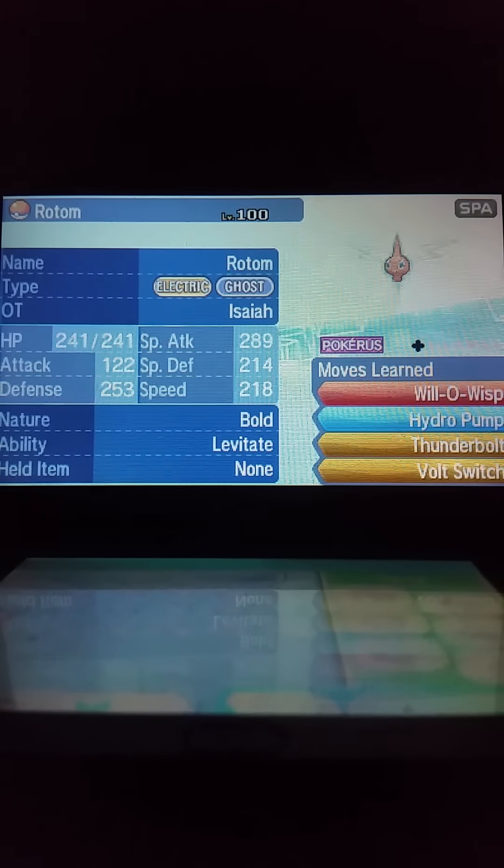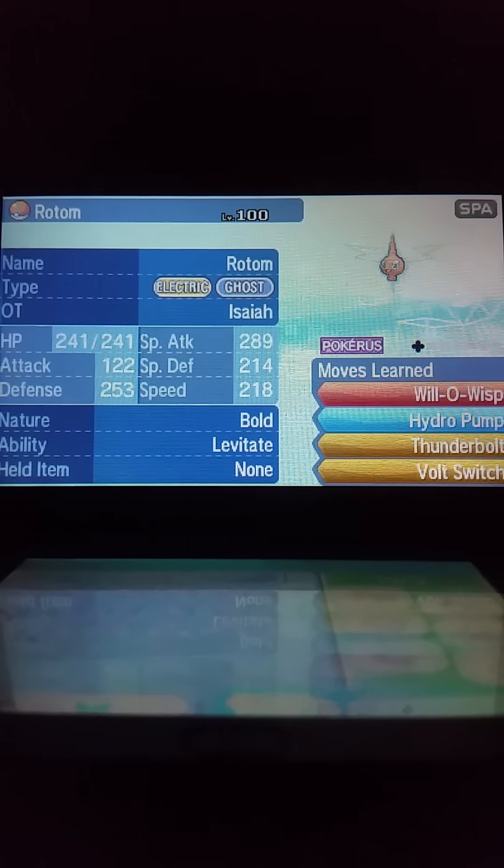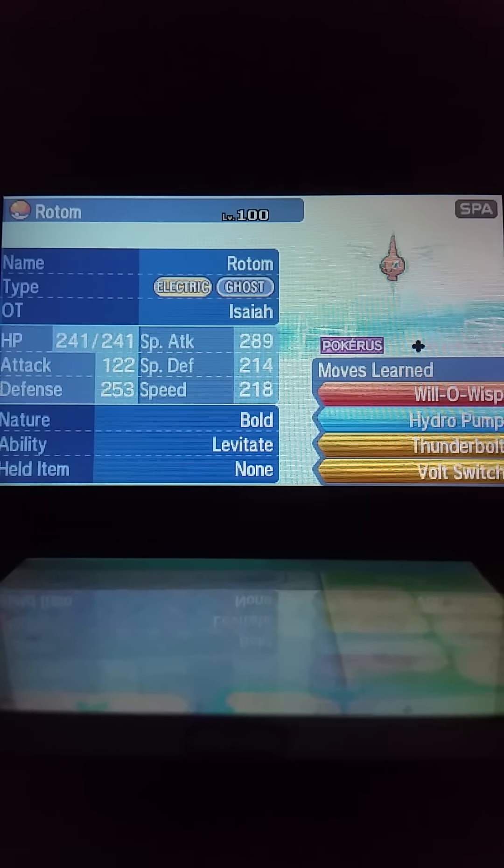Rotom is supposed to be a Rotomosh. You go to Kukui's lab, go to the boxes in his basement, touch it and you'll change it.